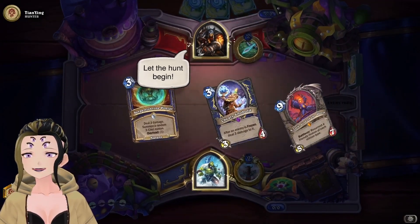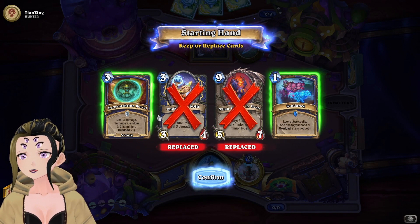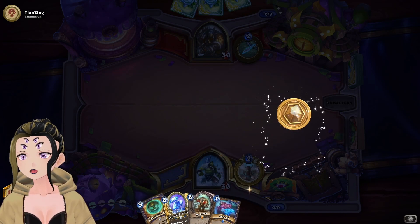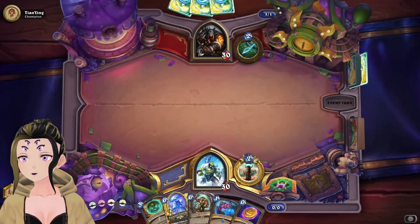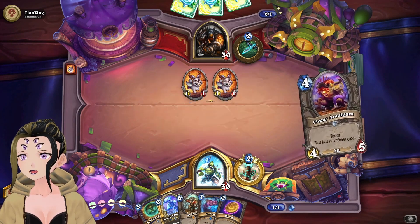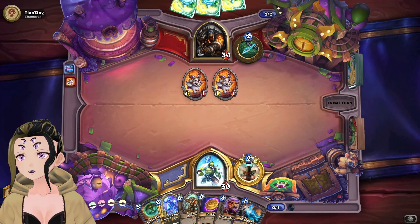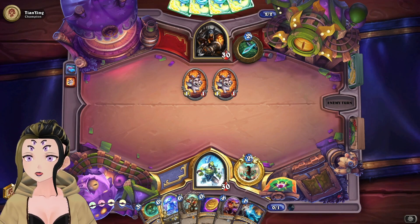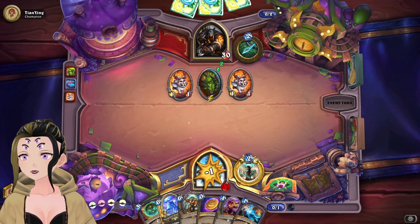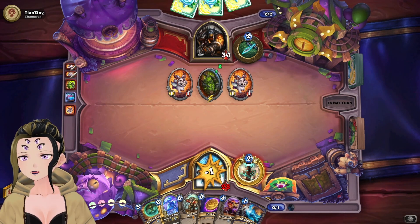Alright, time for a game against Hunter. We're going to mulligan away the N'Zoth and the Kobold, keeping the Guidance and the Portal. Drawing into Smite and Guardian, which are not cards we want to see this early. They're playing Wolf and Tiger, which makes me feel like it's just going to be Face Hunter. I can choose both off Guidance, but Lightning Bolt is really the only one that matters. We can let their board get as full as possible and then just use a Snowfall Guardian when they can't play any other minions.